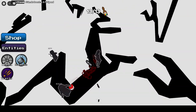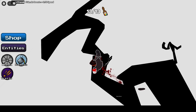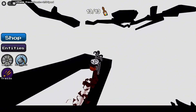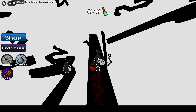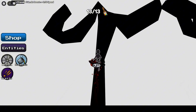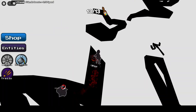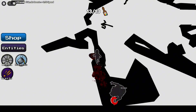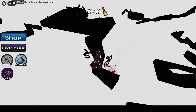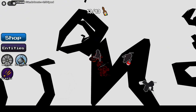Oh no. Well, we definitely want to stay on these black squiggles. Careful. I don't know what we're going for, but we're following these lines somewhere. I hope we're going the right way. There seems to be the platform — let's make our way over to that platform.